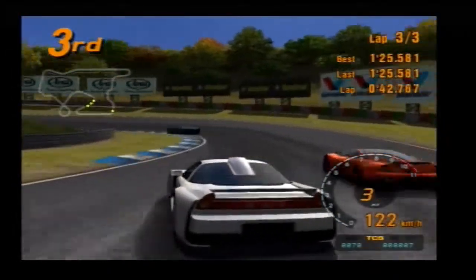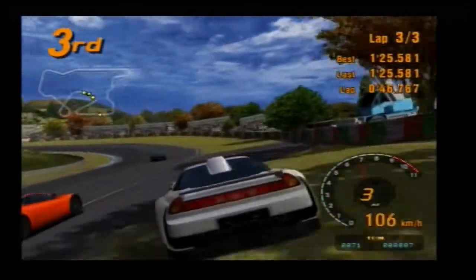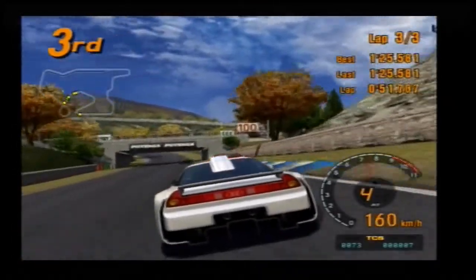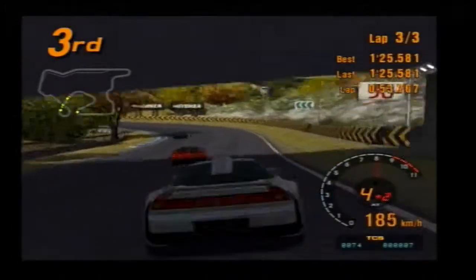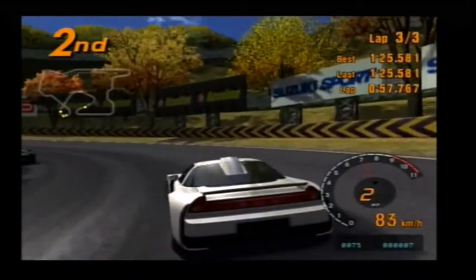Okay, I figured out how this car works. When you're accelerating, the back end grips up. But any time you're not accelerating, the back end is slipperier than a wet fish. So basically, to catch the slides, you just need to punch it.